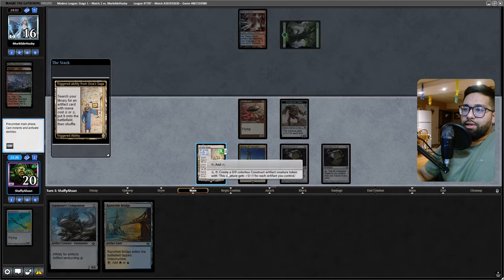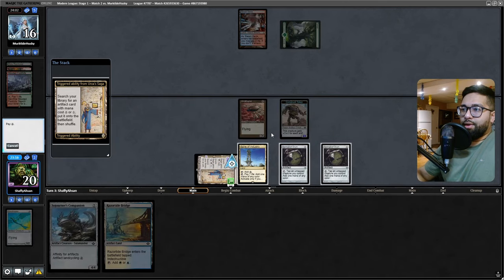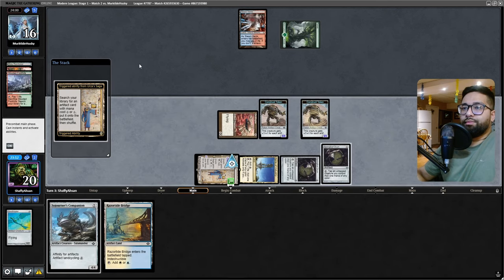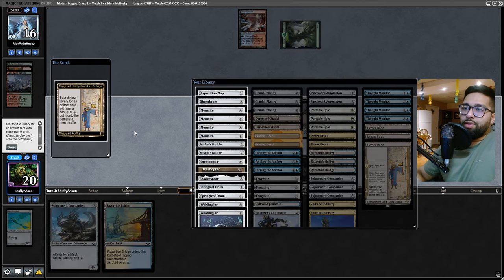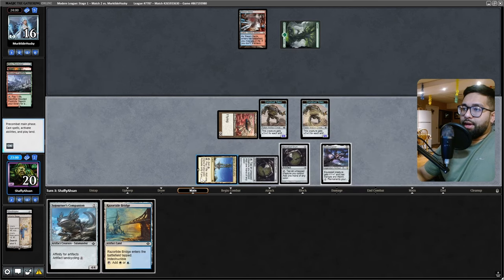We're just going to create another one — bang bang, bang bang. Make another token; this is going to convert into another artifact. I think this artifact is probably best being Shadowspear, honestly. Yeah, it's probably best that the artifact is Shadowspear.